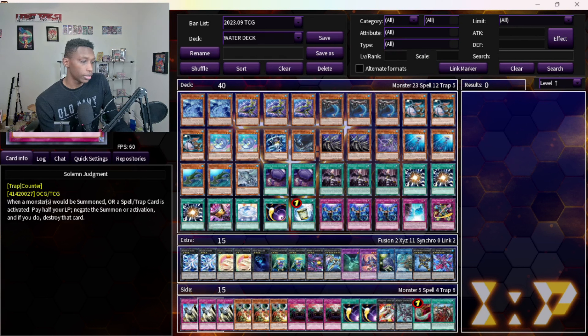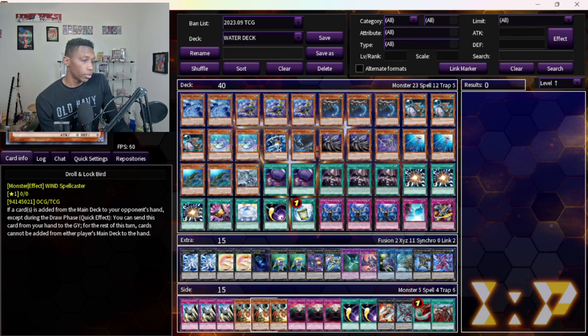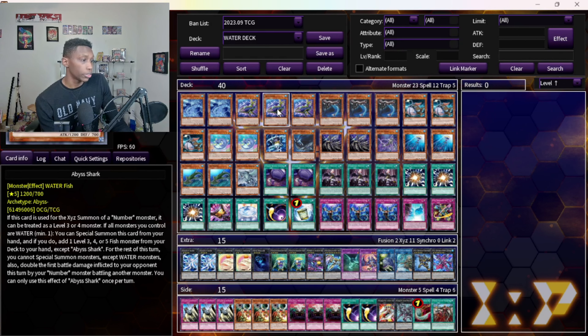For the side deck — three Solemns. This is a really strong counter trap that helps against Dark World, Droplet, and inherent summons you don't want your opponent to make. Still a Droll format — my deck plays under Droll fine. The only thing I usually search is with Blitz Shark, and after that if I get Drolled I don't really care.